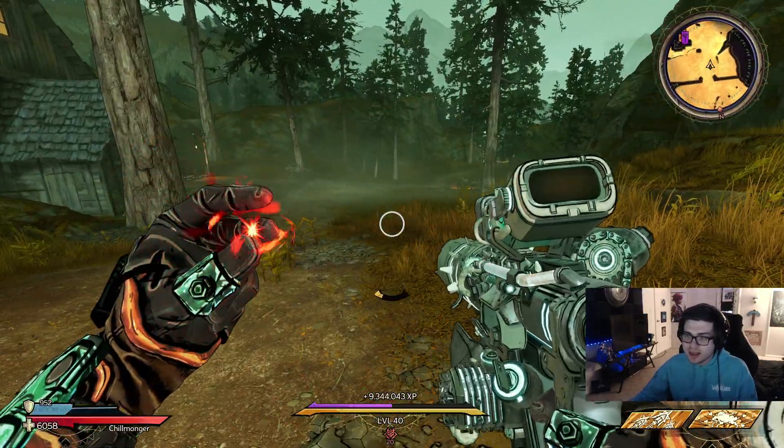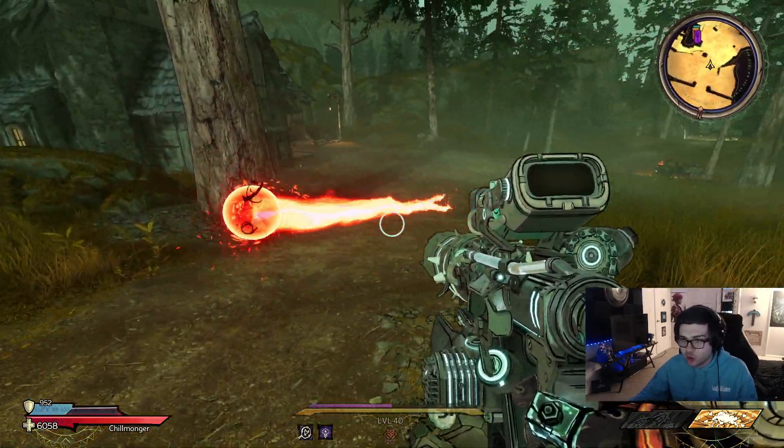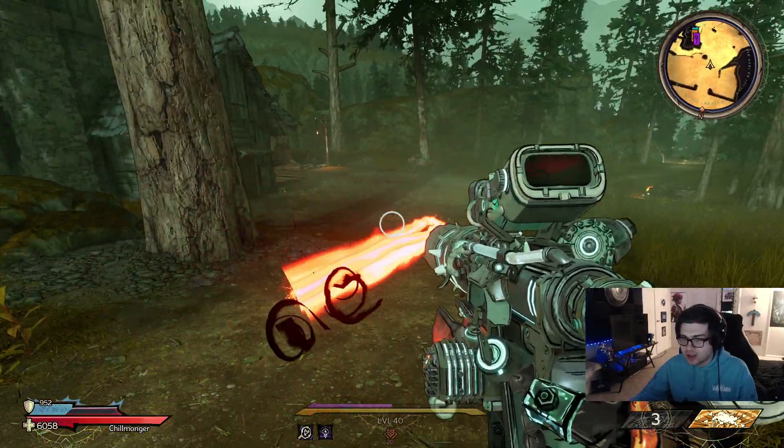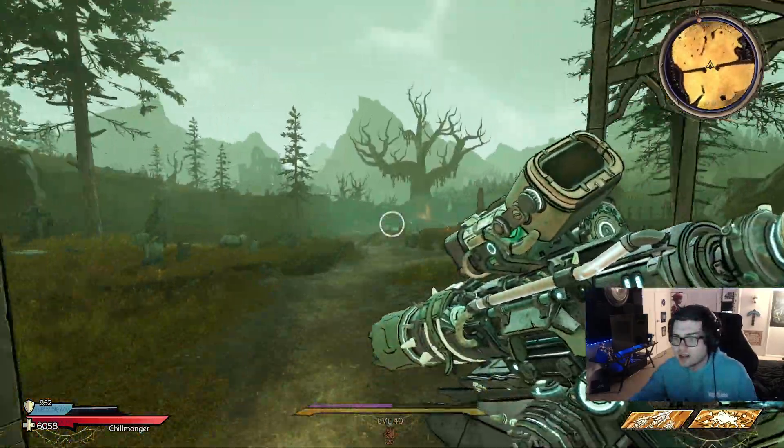If you take a look at what it does, it is a charged-up spell — at least the one I have is — and it's going to summon this orb that shoots out dark magic beams. I'm pretty sure this only comes in dark magic, but correct me if I'm wrong. It may come in some other elements, but it is recharged.